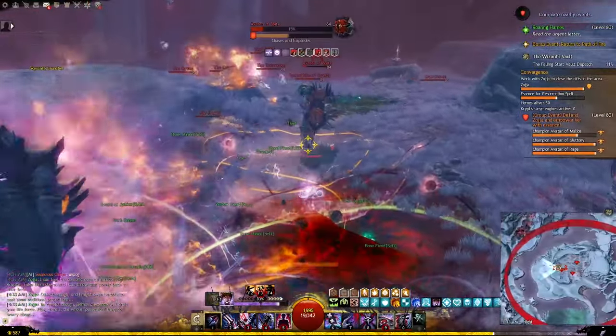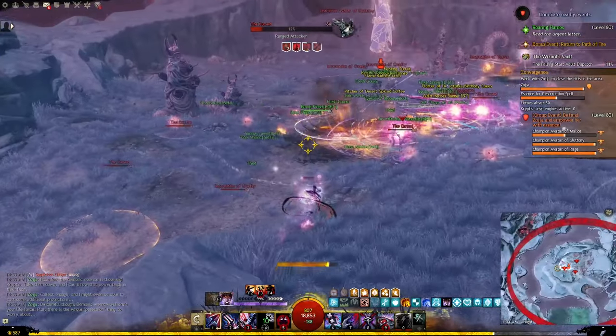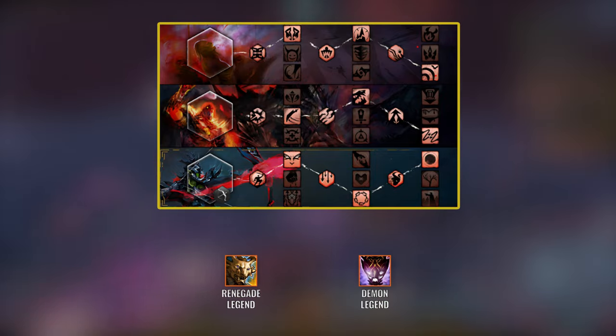We will start with the open world setup and later I will show you some changes we can make for group content to do even more damage. We are going with the Corruption, Devastation, and Renegade trait lines, and for the utility skills we will use the Renegade and the Demon legends.